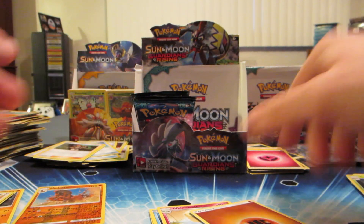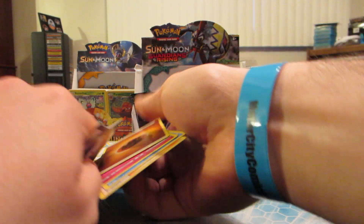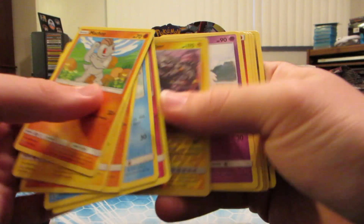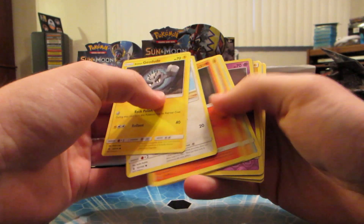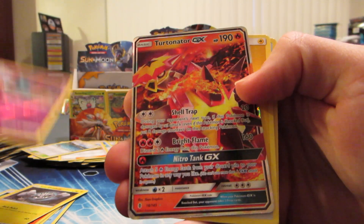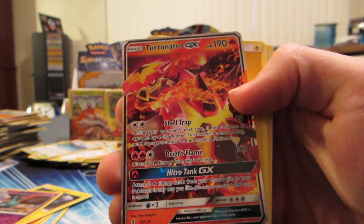That was back to back, so that means we got a chance for one more out of these next four packs. Alolan Graveler reverse holo and Oricorio rare. I think we got something - oh yeah we do! Trubbish reverse holo and Turtonator GX - we got five regular GXs!